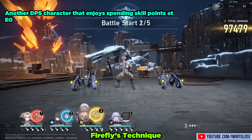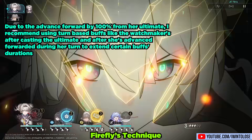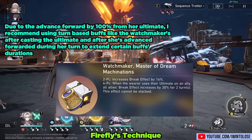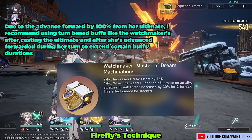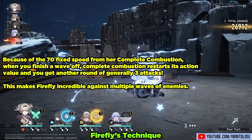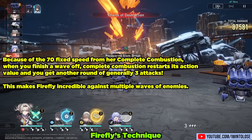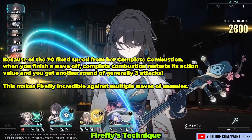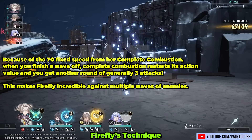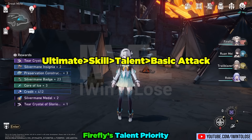Firefly enjoys spamming her skill as much as possible, either for generating massive amounts of energy or dealing massive amounts of break damage. She's another DPS character that really enjoys spending skill points at Eidolon Zero. A quick tip: due to the advance forward by 100% when you use her ultimate, I recommend using turn-based buffs — such as the Watchmaker's four-piece relic set — after she has cast her ultimate and after she's finished advancing forward. For talent priority: level up her ultimate first, then her skill, then her talent, and you don't really need to level her basic attacks.